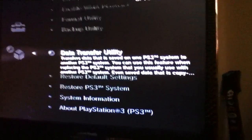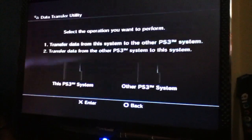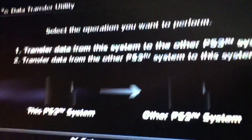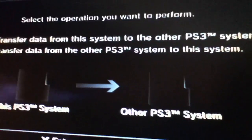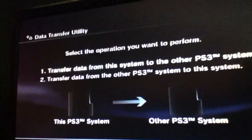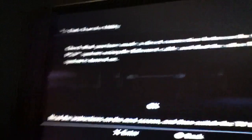Data Transfer Utility. You're going to click on number one — from this system to the other PS3. There'll be a little arrow in case you can't read or you're dyslexic. Then you're just going to wait here, and then it comes to the second PS3, which I need to find my controller for.